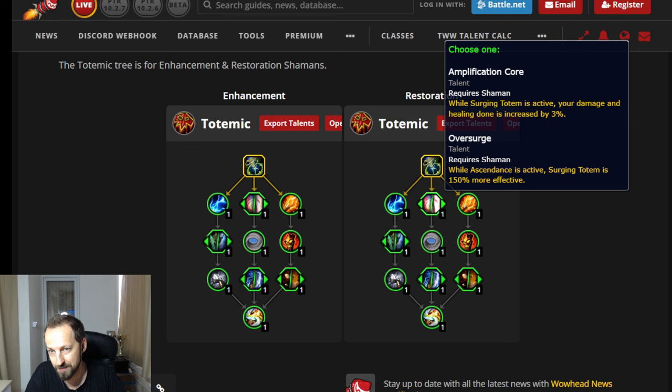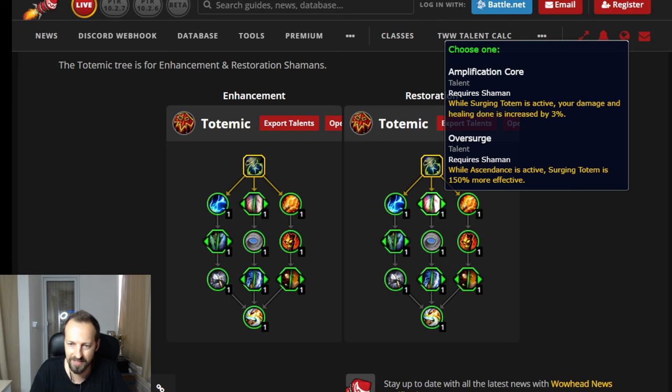In the middle row, when Surging Totem is active your damage and healing is increased by 3%. That's a flat increase across the board, and since Surging Totem is up all the time, you'll always have that 3% more healing and damage. The other node makes Surging Totem 150% more effective while Ascendance is active — it'll probably cast more Healing Rains — but you'll likely stick with the flat 3% since Ascendance is a very long cooldown.